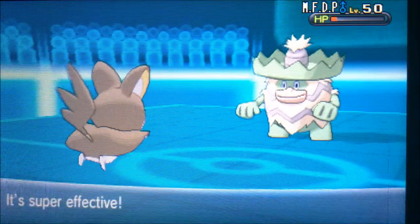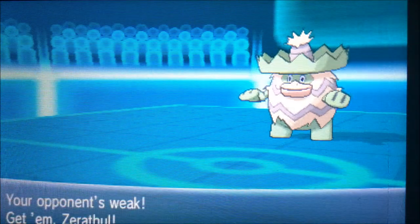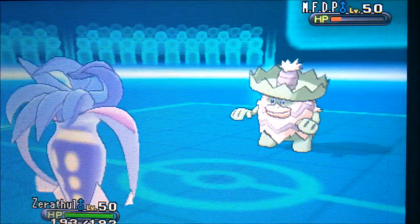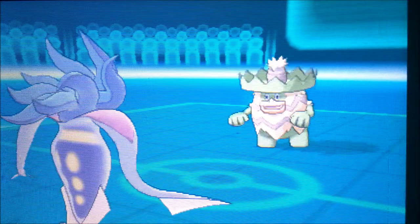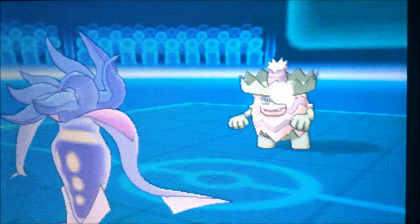He's going to bring Ludicolo back, so I pull off a double switch, bringing in the Emolga. Because the Emolga is now the only thing — and I mean the only thing — that can deal with this Ludicolo. I have nothing to stall it out with, so I'm forced to go for a U-turn, hoping a Choice Banded U-turn could take it out. He got the Synthesis on, which is his last move. So I don't take him out here and go to my Malamar.